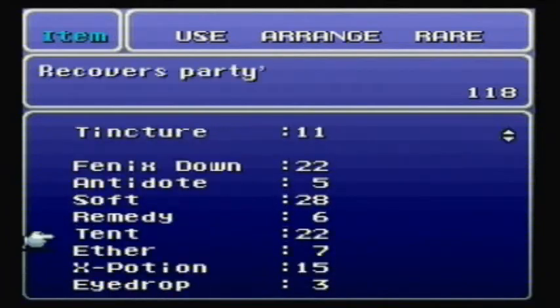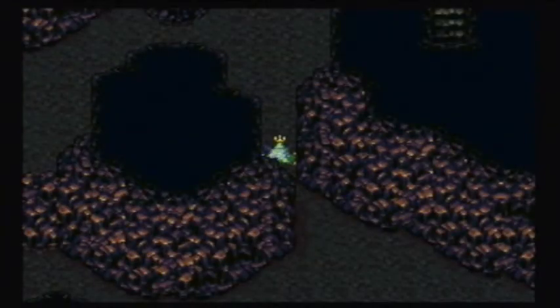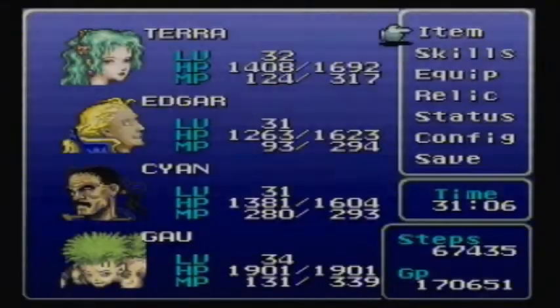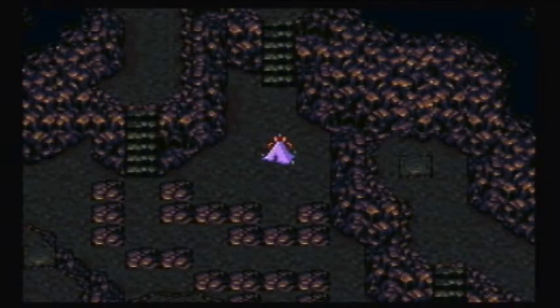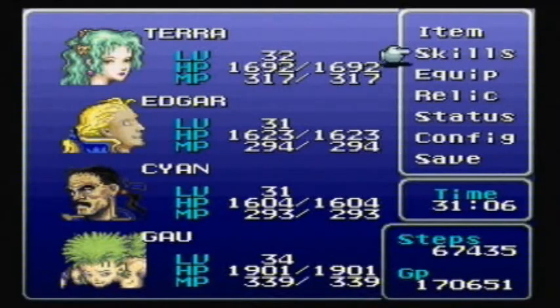Maybe I could take this time to show off one of the glitches. Celis is standing on a save point right now, so we can use tents and stuff. Watch this - we switch to the other party, and we can use a tent because the other party is standing on one. Isn't that crazy? That's just one of the little glitches in this game.